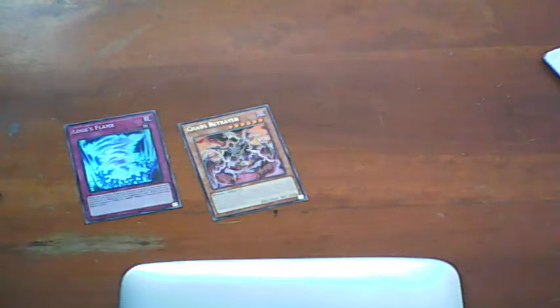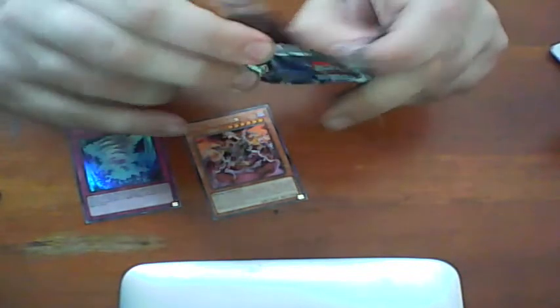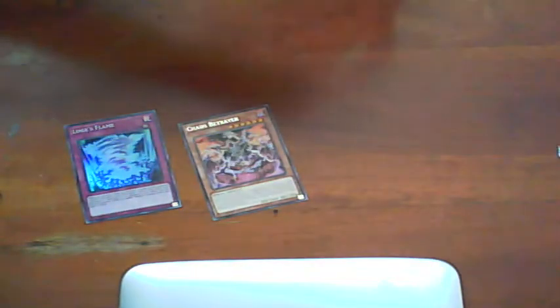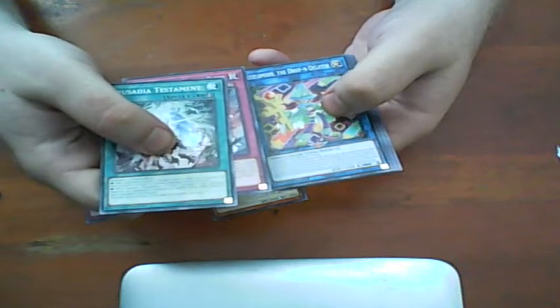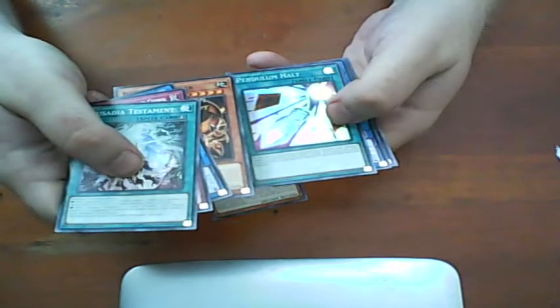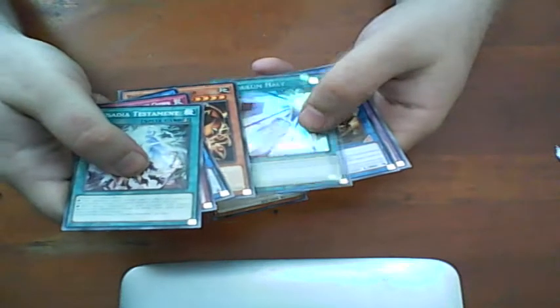I'm pretty sure we'll pull something good in this one. Let's see. Cersedia. Puzzle, Summon Spell Caster. Pretty good. And we got a Pentium Halt, I think. Good for the Pentium cards.